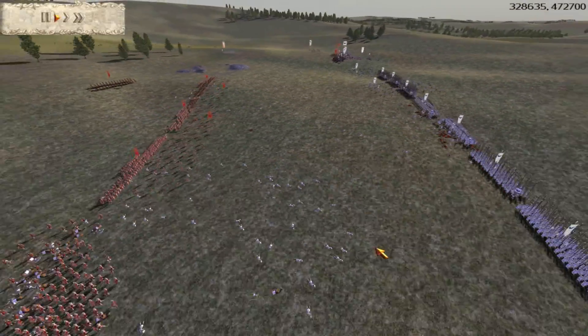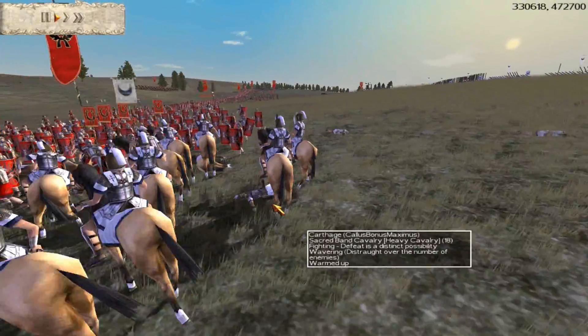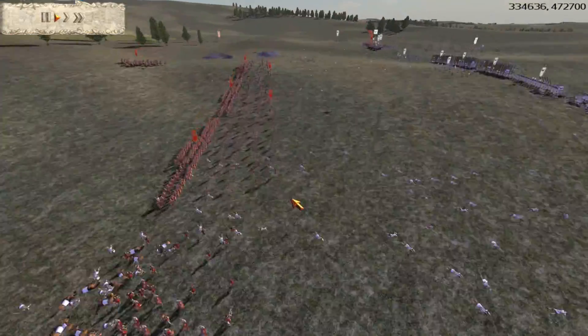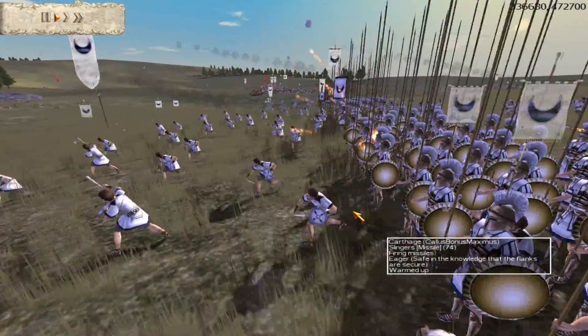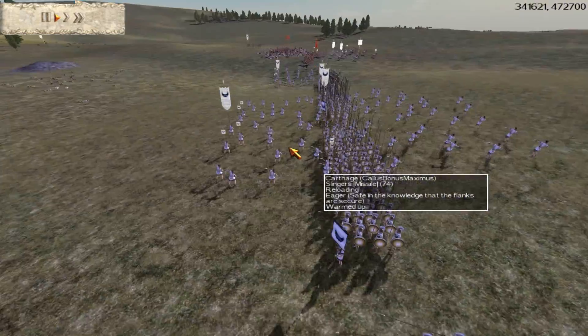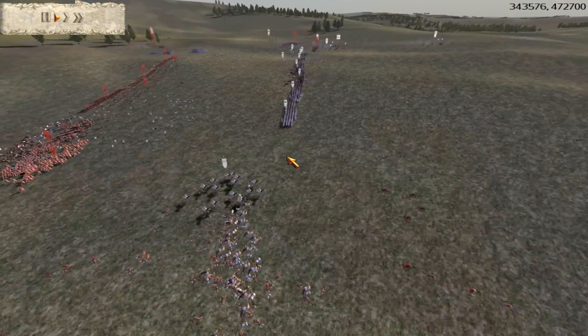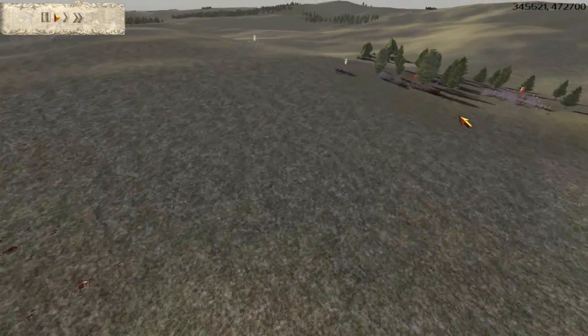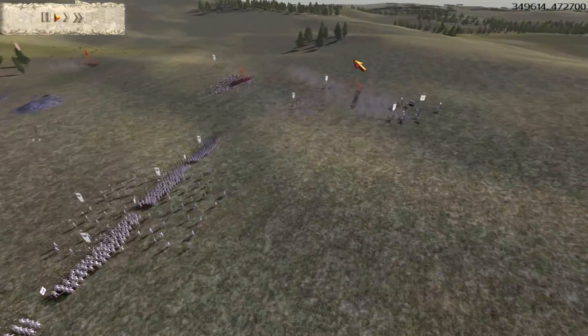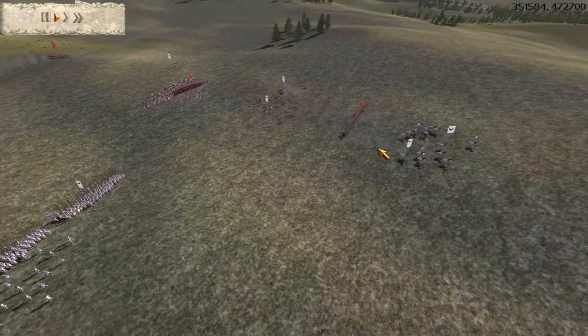Eventually that fight is going to turn in my favor. He let the sacred band cav get caught in my heavy infantry, and I'm going to open up with flaming arrows to try and kill some of his more heavily armored men — it may or may not accomplish much, but I'm going to do it regardless. My cav is busy chasing down his slingers and routing units, making sure they don't come back, which gives me the easy advantage here.